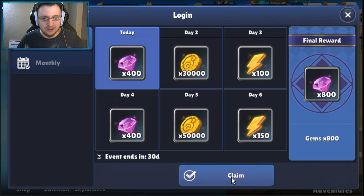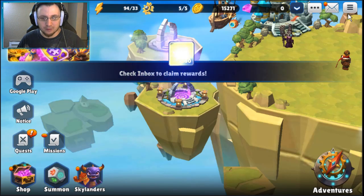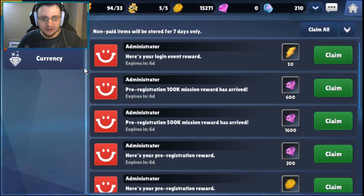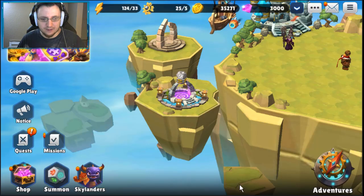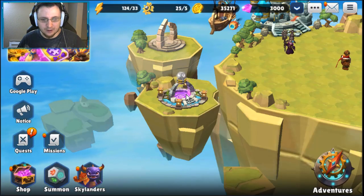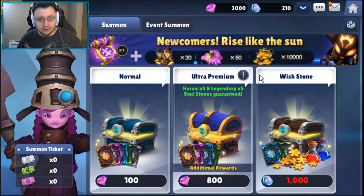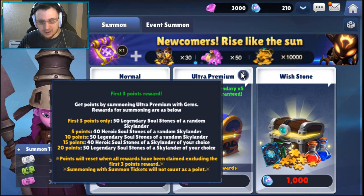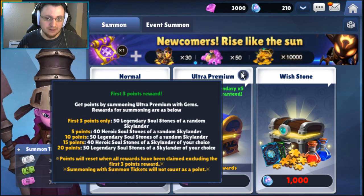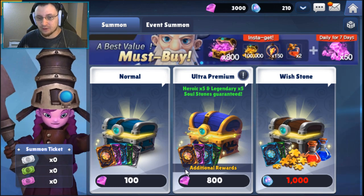Once you back out of that quest, claim both rewards: click your mail, go to Currency, click Claim All. Then go back — the reroll reward you're targeting is the first three-pulls-only reward: 50 Legendary Soul Stones of a random Skylander.